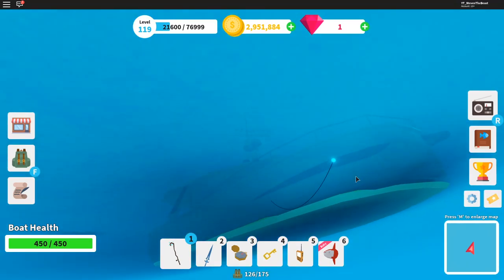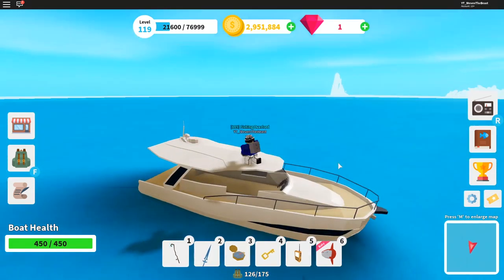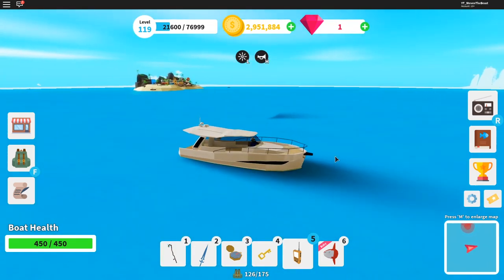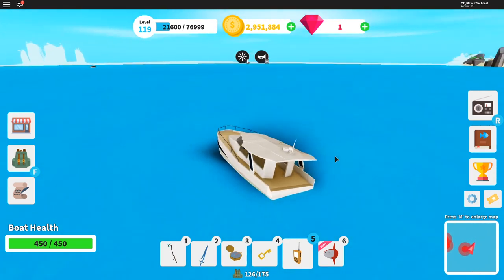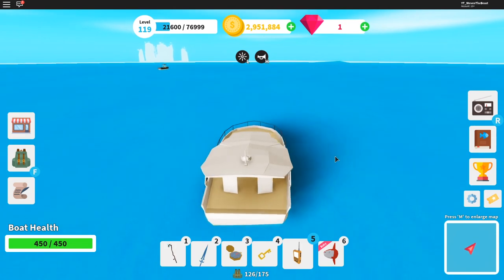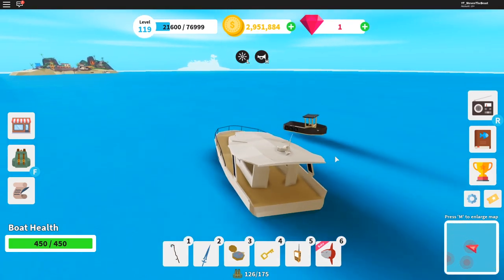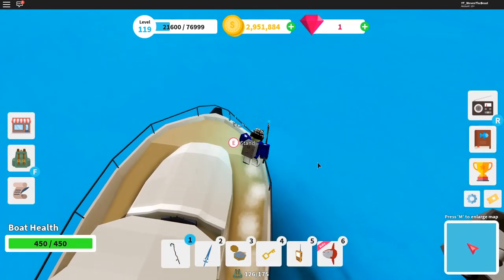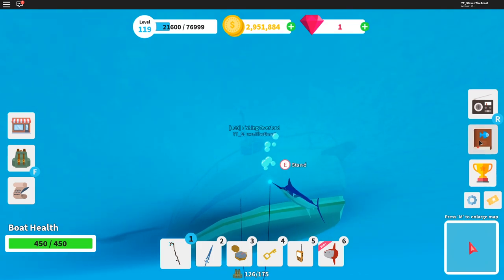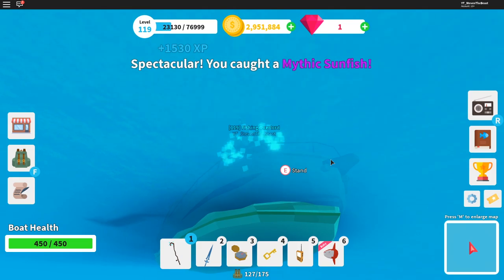Let's try a couple more times and see what we get. Come on, give us one more sunfish. Let's try a different spot real quick because it seems like this spot is not quite working. Let's go down deeper in the ocean a little bit so we can see what we can get here. Let's try to get one more mythic fish and see if we can get the color version. We're probably not gonna get it, but if you put more time in, you're gonna get it eventually. Believe me, you're gonna get it. And you can literally get these on any kind of fish. Oh, just a regular one.